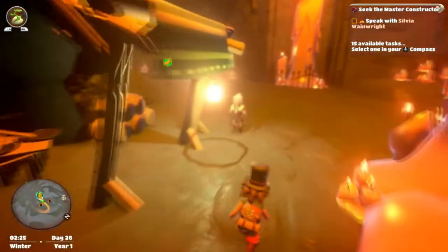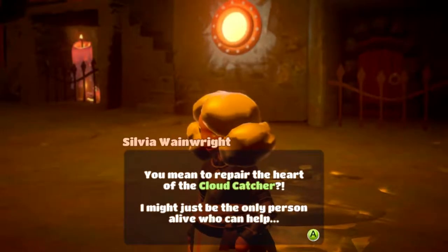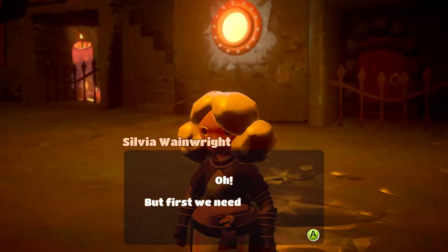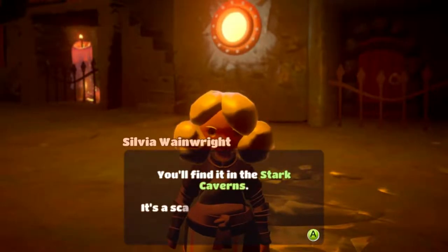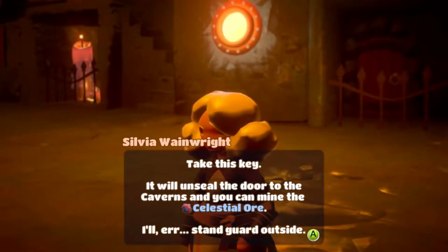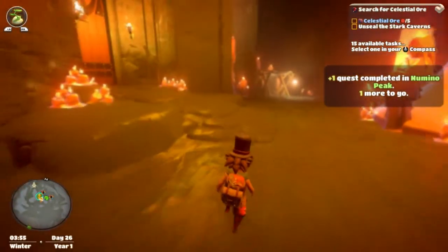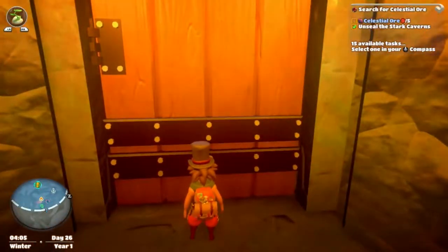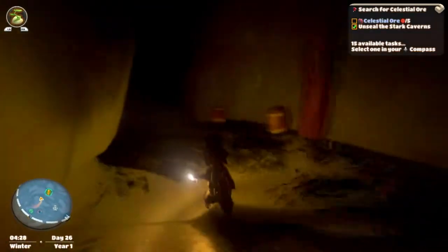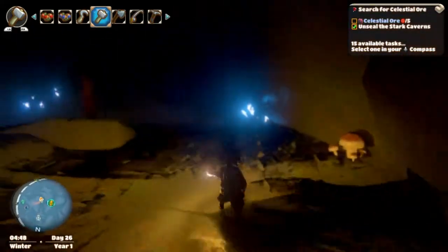What is happening? Is it a full-on storm? You mean to repair the heart of the cloud catcher? I might just be the only person alive who can help. My grandma built the original mechanism, she passed the knowledge down to me. I can build the spare parts you'll need. But first we need Celestial Ore — you'll find it in the Stark Caverns. It's a scary place we sealed off long ago. Take this key — it'll unseal the door to the caverns and you can mine the Celestial Ore. I'll stand guard outside. You're not filling me with confidence. I'm a little bit nervous now.